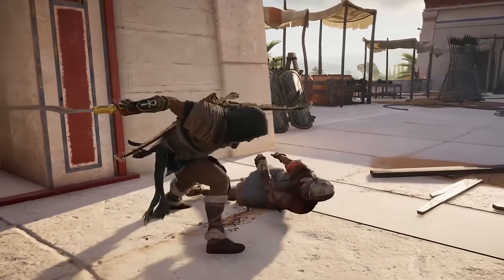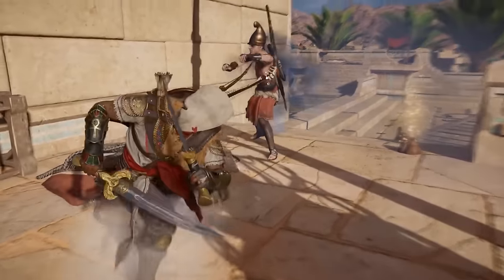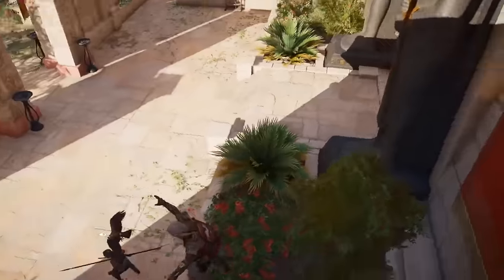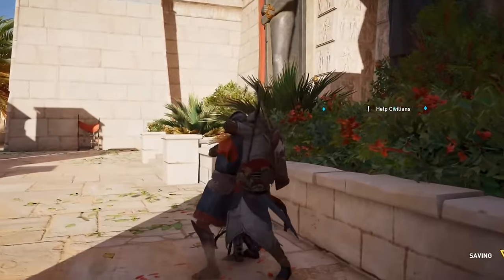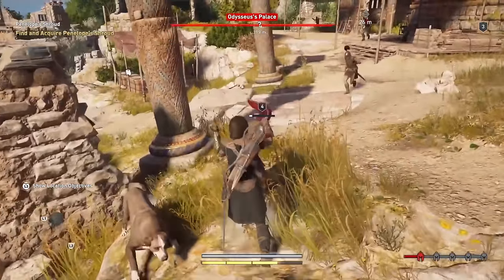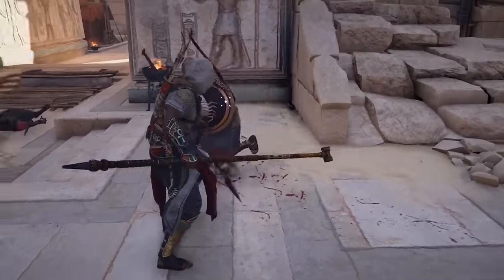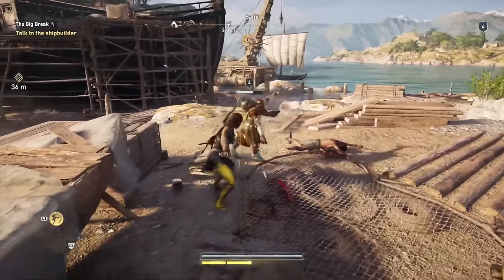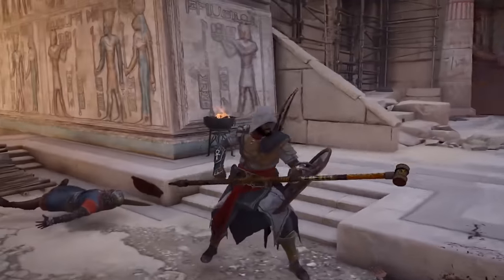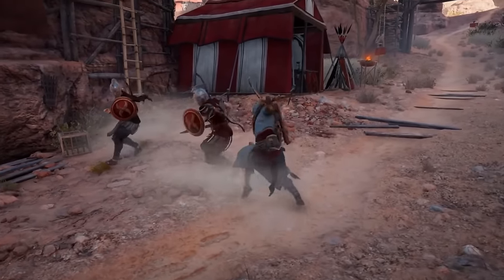Origins wasn't as flashy as Odyssey or as finisher-reliant as Valhalla — it was just a mix with a more simplistic approach, executed perfectly. The combat feels fast and weighty, and is much better balanced compared to Odyssey's more aggressive pace. In Odyssey it felt too floaty — for instance, you'd still be at the same running speed while aiming your bow, which just didn't make sense. Origins was the very first introduction of parrying with a shield, giving way more control over Bayek. In previous games you could only parry with your sword, but in Origins a parry meant more of an opportunity. The combat was straightforward and effective, with no spongy enemies or unfair encounters.